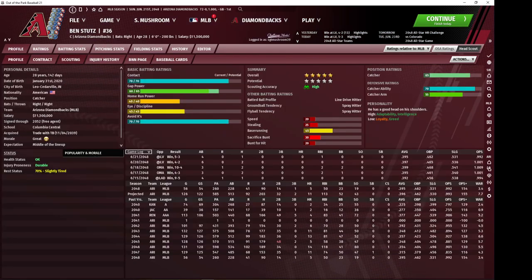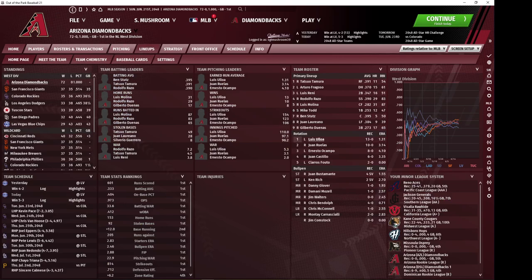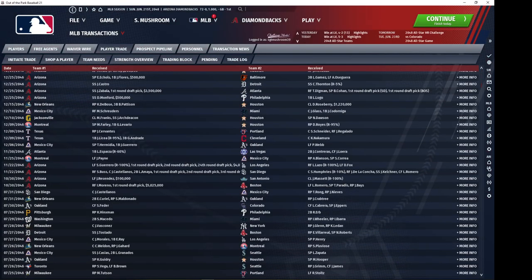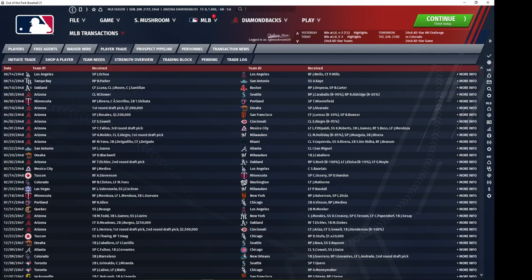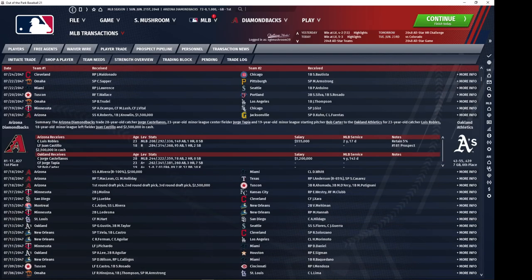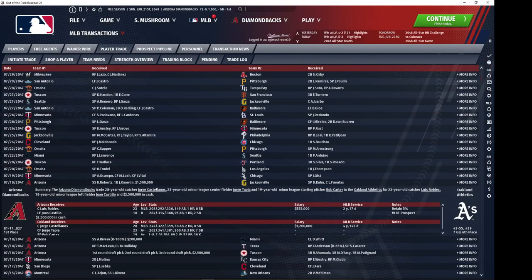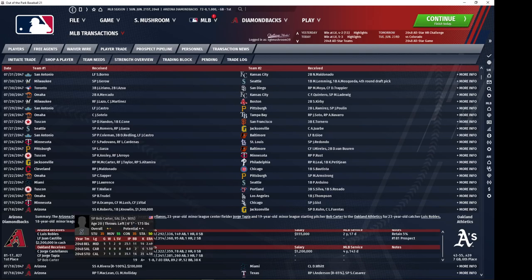I acquired him in 2039, so he was already a very high potential catcher by that point. Let's check Robles — I believe he was a trade where I was just picking up a high catcher ability guy. I was giving up this catcher because he was more arm-based, for this guy who's more catcher ability-based. And I was also grabbing this left field prospect, Juan Castillo, who has high speed and interesting contact skill and will probably end up in left or right field. In this trade we also gave up a borderline useless center fielder and a borderline useless pitcher.